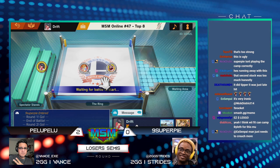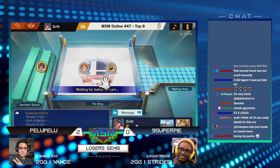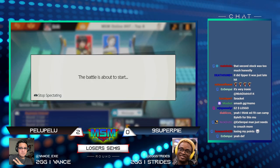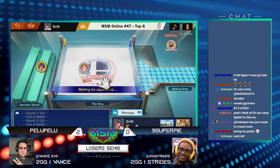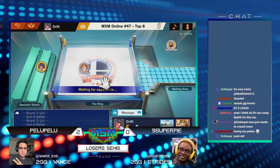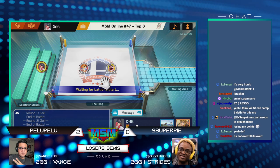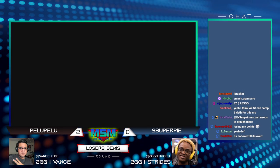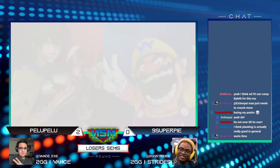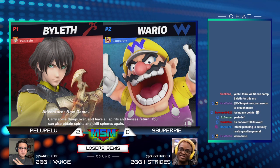We'll see if Nine Super Pi makes some adjustments. Definitely playing the slow and steady game can help you win this particular race. For this matchup, camping might be the play here. This is gonna be 2-0 currently with Pelu Pelu — Nine Super Pi on the receiving end of not being on tournament point. Wario was nerfed this past patch. I'm kind of curious to see how — this is actually one of his mains though, this isn't like a random character pick.